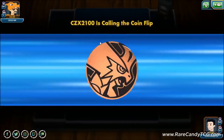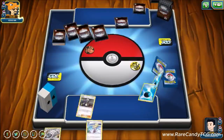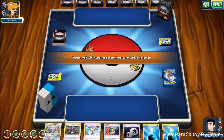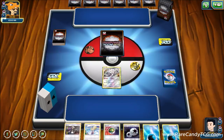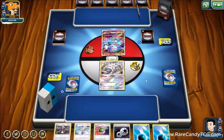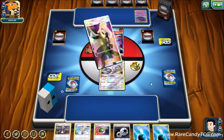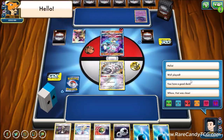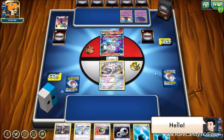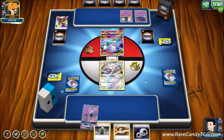Game one: we lost the coin flip but have a workable hand. We'll Nest Ball for a Type: Null and hope to find a second off Lillie. Our opponent is on Blacephalon. At a glance you might think we just win due to type advantage, but Blacephalon can still trade one-hit knockouts — it just requires more resources from them than from us.